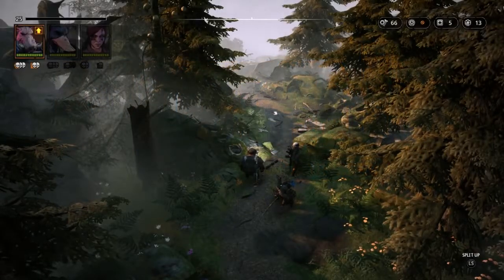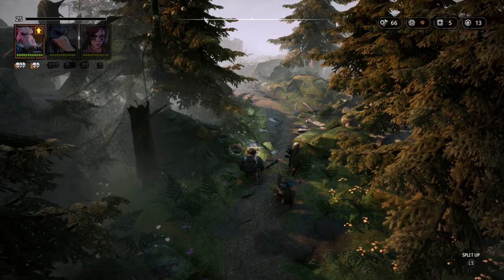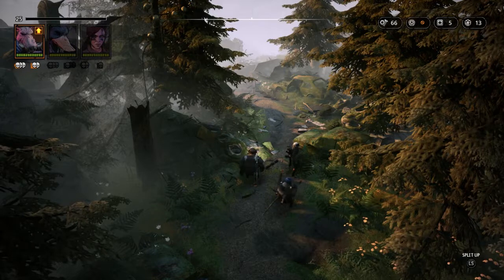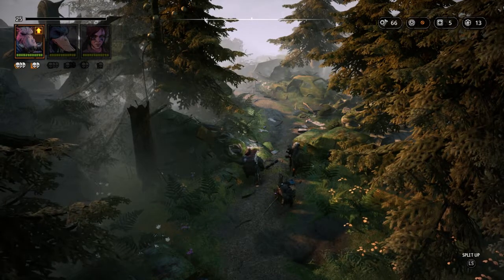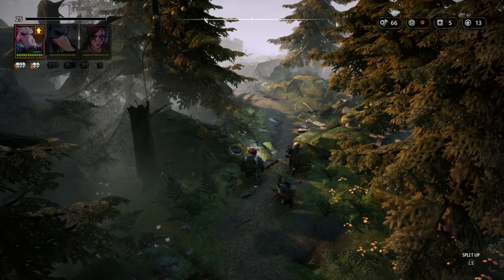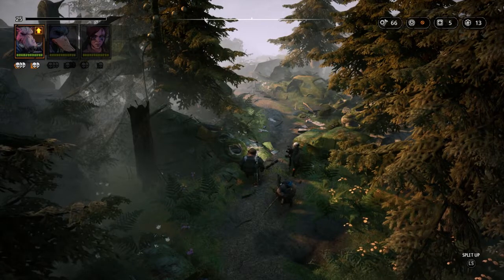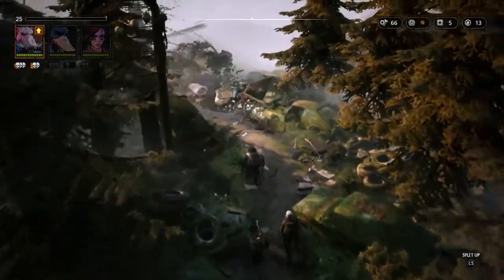Hi, this is Mark from the Bearded Ladies showing you a bit more Mutant Year Zero Road to Eden. This time I'm alone — Lee is with the rest of the team getting the game wrapped up for the December 4th release. I just wanted to show you what we would consider a side map. This is called Scraplands. If you know anything about the game, you'll know that the Stalkers are always on the hunt for scrap, so this is kind of a treasure situation for them. No silver lining is without a cloud, so there will probably be some enemies here. Let's go and explore.